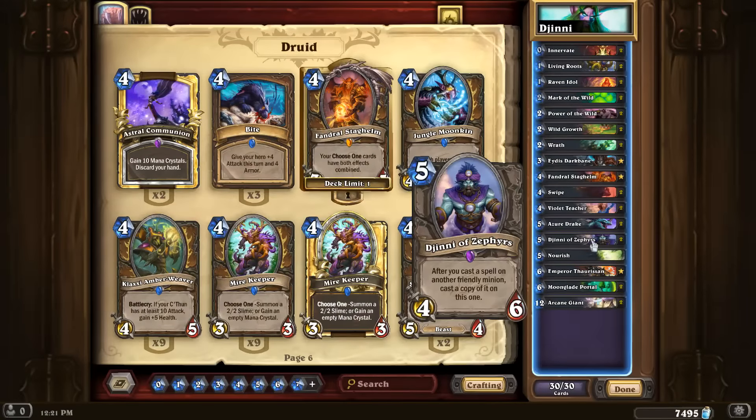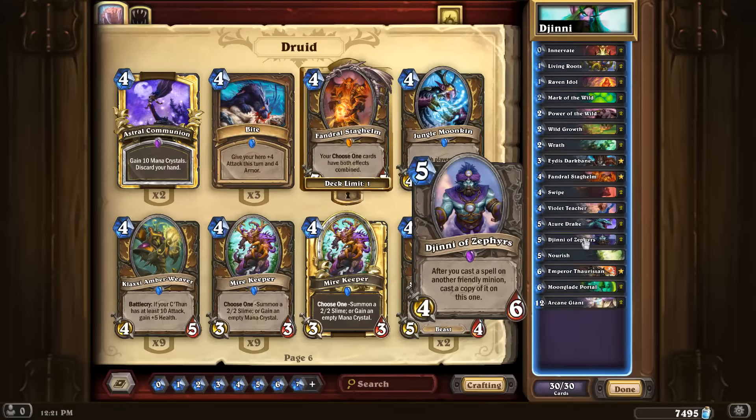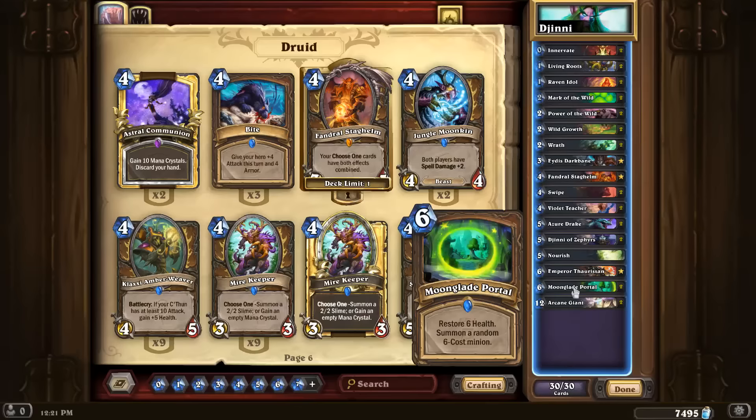The interesting part of this deck is the Genie of Zephyrs and Moonglade Portal combo. Because the Genie casts a copy of the spell rather than just copying the buffs, if you play Moonglade Portal on a friendly minion with the Genie on the board, you'll actually summon two 6-cost minions.